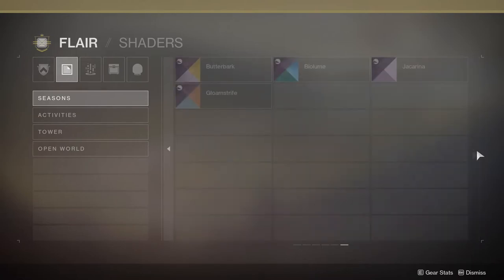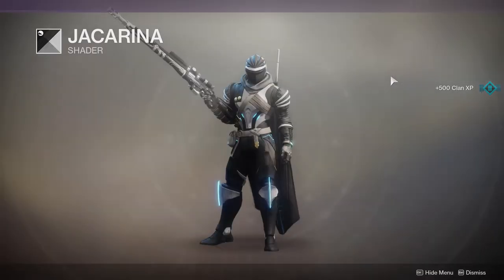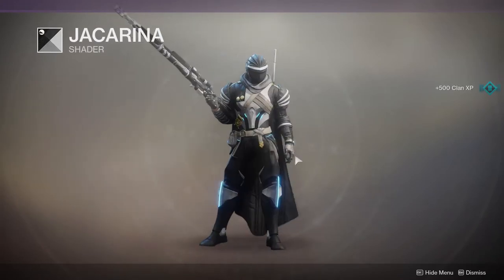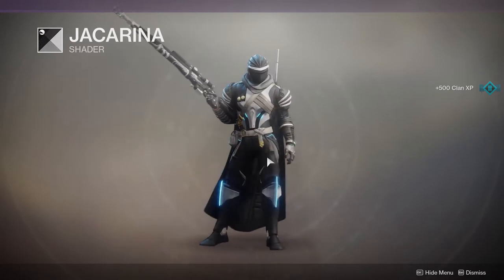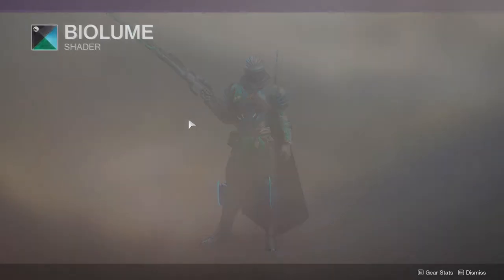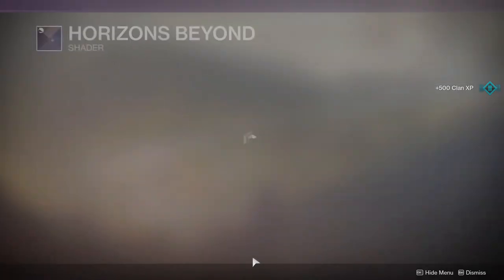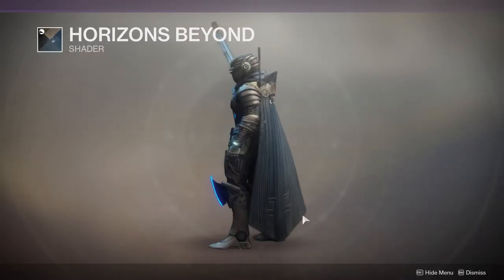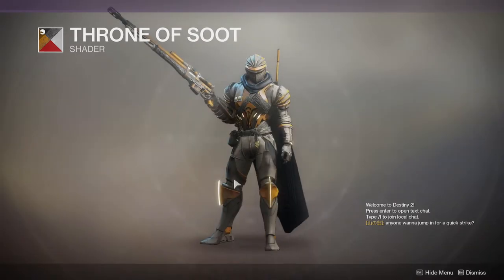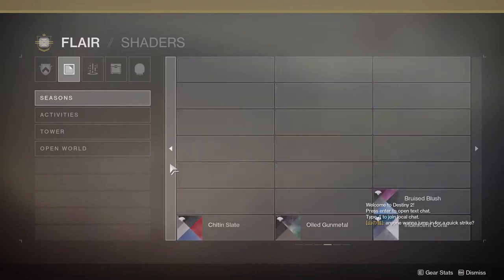Gloam Strife — not a fan at all. That one is actually a very good black and white matte color, I like it, I can definitely see myself using it. Bio Loom — it's okay. Butter Bark — nope, never using that. Horizons Beyond — very good combination, I like this a lot, I would wear this for sure. Throw No Suit — yeah it's fine. That's pretty much it.